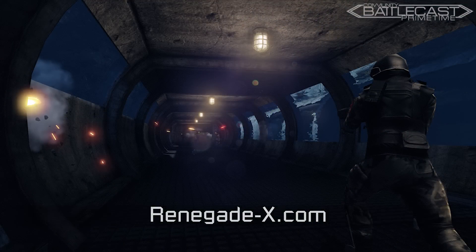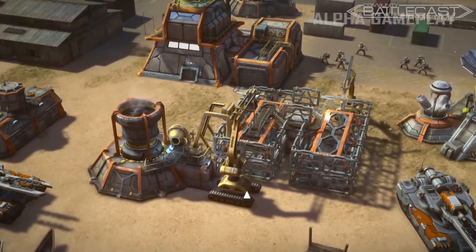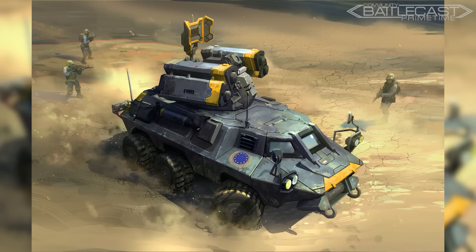There's an absolute mountain of news for the new C&C game, so let's try to climb this thing. First off, there's a whole bunch of new screenshots from the alpha or pre-alpha footage of the game. After the community screenshot hunt, the team decided to release quite a few more, including some at an astonishing 6K resolution.